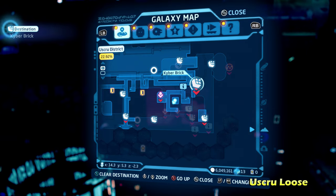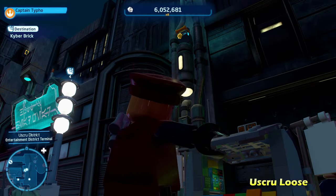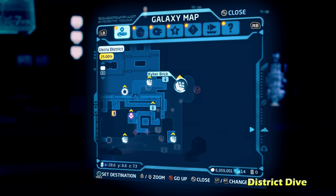Next up, we're going to be doing You Screw Loose. This is more towards the right side of the map — a building with a blue sign nearby. There's going to be a grapple hook point, so switch to a character that can grapple, grapple up, and reach the kyber brick for You Screw Loose.